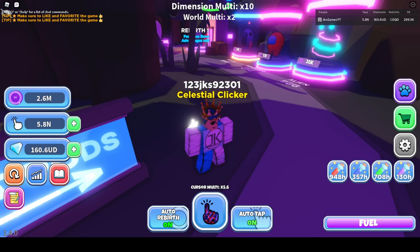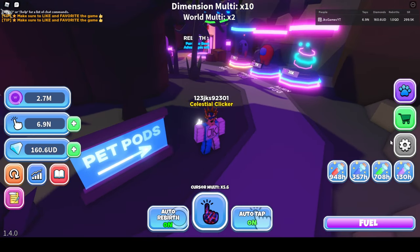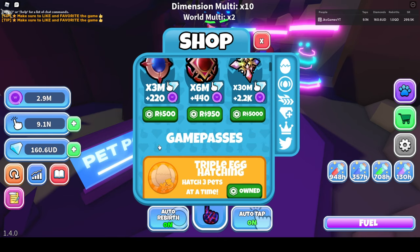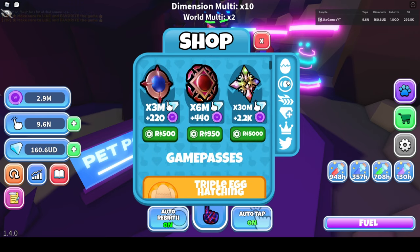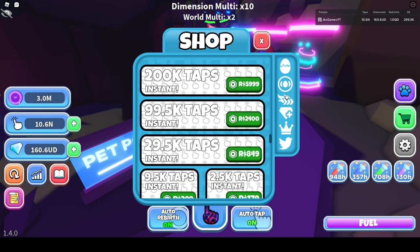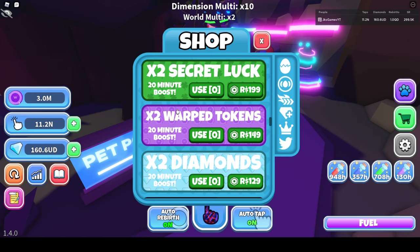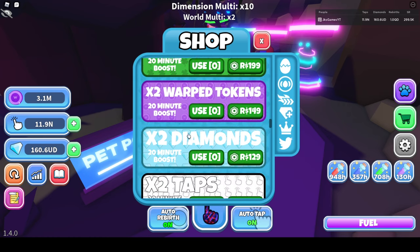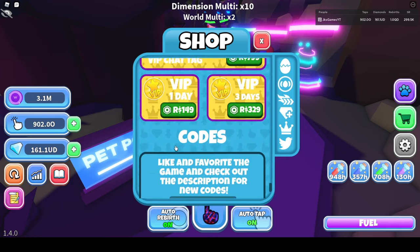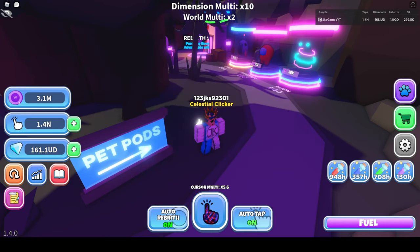Okay, so now the alien egg — 12 new pets, three new secret pets, new shop UI, new boosts. This is the new shop — oh my goodness. There are limited pets now. To be honest these aren't worth it. I think these right here are the boosts — two times warped tokens. And these are like currencies. Nice, so let's open this new alien egg.